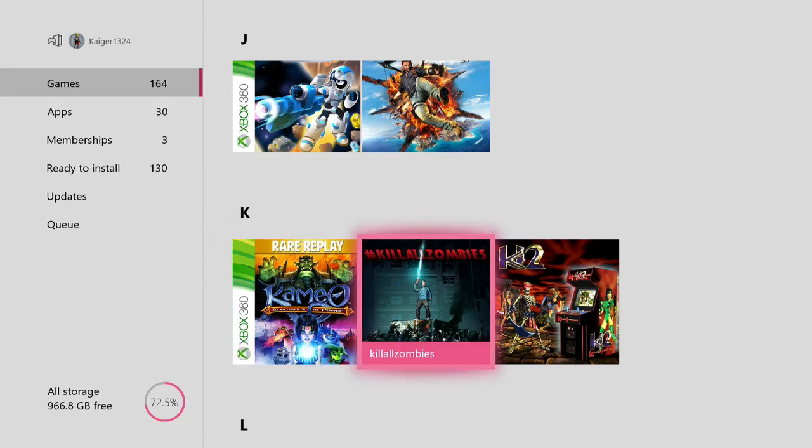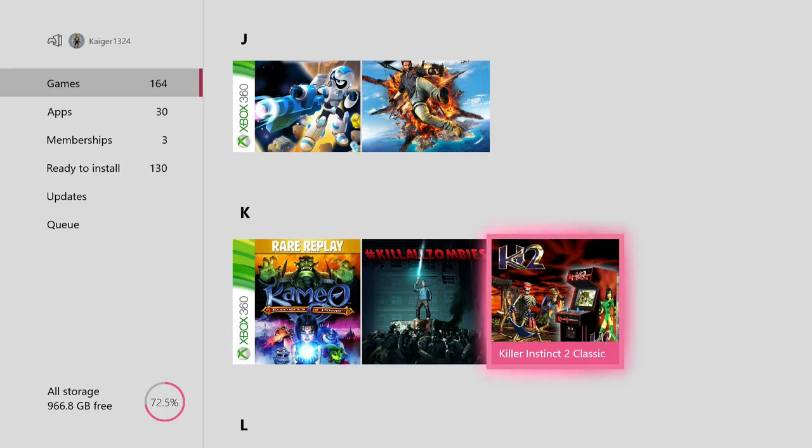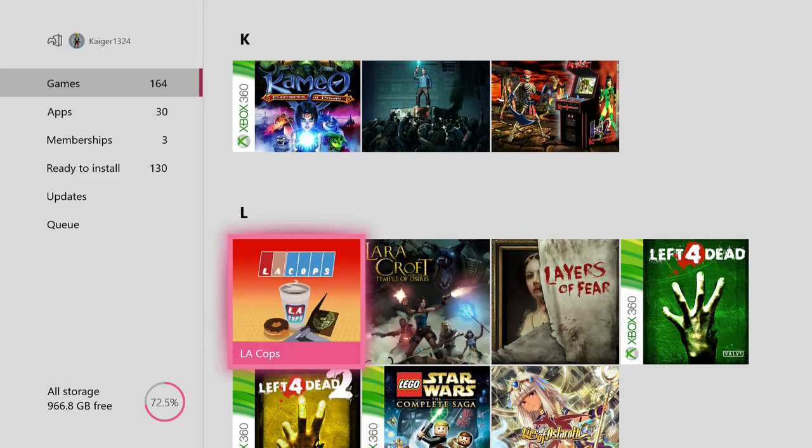Another game I got really cheap is called Killer Zombies — I believe it's an indie top-down zombie game. Killer Instinct 2 Classic — very good fighting series on the arcade. L.A. Cops — this is sort of like Hotline Miami. If you like Hotline Miami on PC, it's very similar to that — very hard but very satisfying.